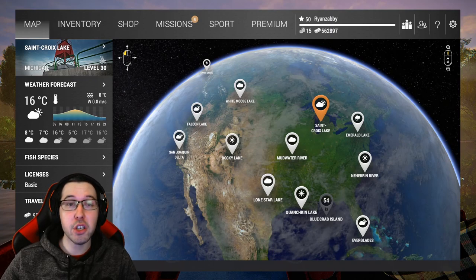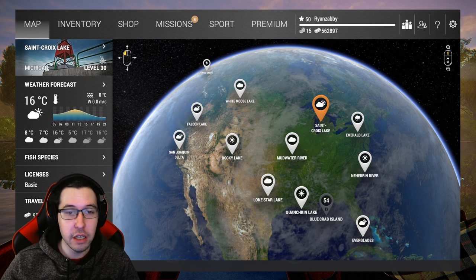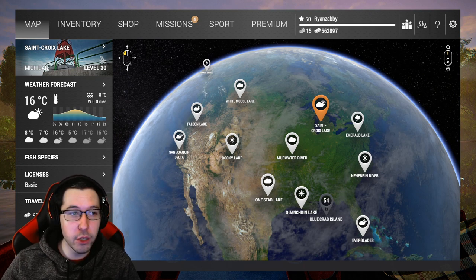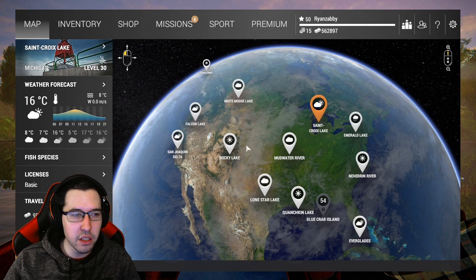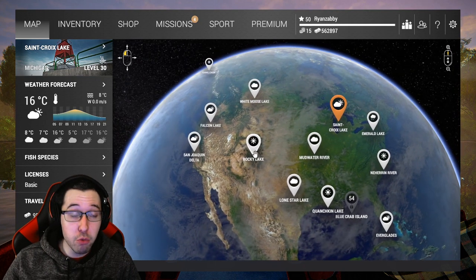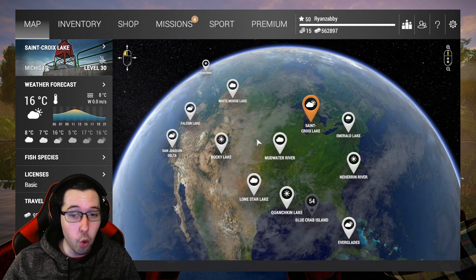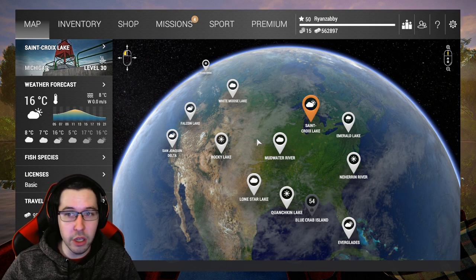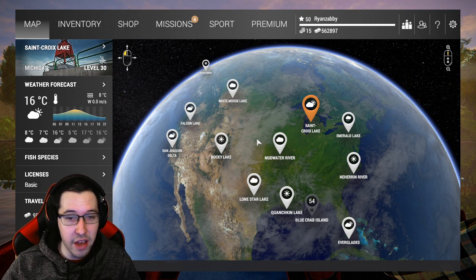Hey everyone, Abby here. Today I'm going to be showing you guys the catfish and sturgeon spot here in Michigan. This spot is very good for getting XP early on in the game, or when you're about halfway there. You do need to be level 36 to start — that's probably the earliest point I'd recommend before you try doing this.